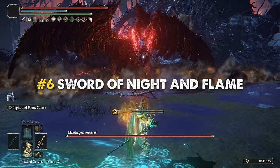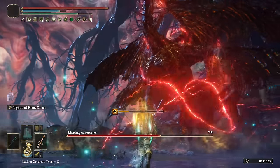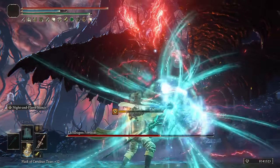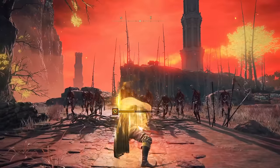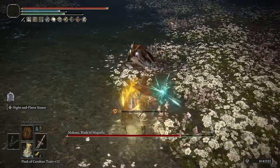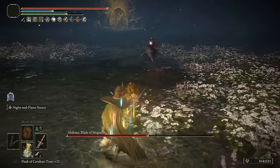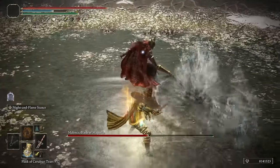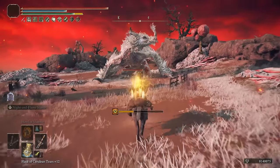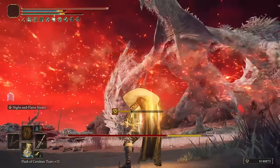Moving forward to the next spot we have the Sword of Night and Flame — a real OG. This straight sword is the only weapon in the entire game that scales from Intelligence and Faith at the same time, which means you can create a well-balanced magic-fire build. However, this weapon is an absolute monster when built prioritizing one single element at a time. The unique skill unlocks two main attacks: a strong fire wave and a stream of magic power similar to Comet Azur. The fire wave is more than decent, but the real power here is the magic attack.